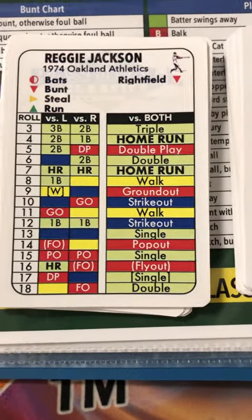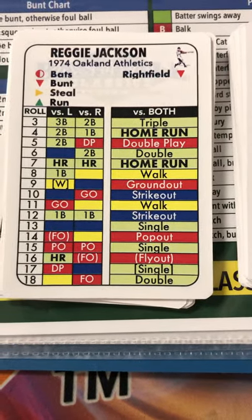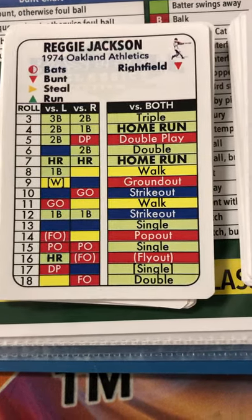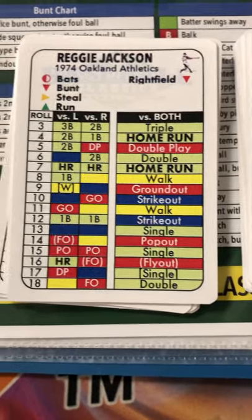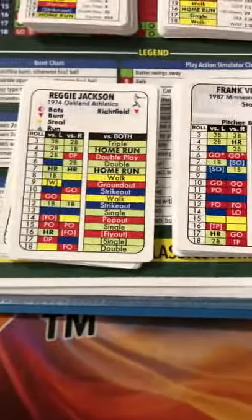Let's look back at the cards from the last video — maybe Reggie Jackson's card as an example. Each player is given a position or positions to play in Baseball Classics. For Reggie Jackson, it's a right field rating because that's what he played in 1974 exclusively for the Oakland A's. He's given the color rating of a red triangle, which is the worst defense you can possibly have. Suppose that Reggie is facing Frank Viola — I'm going to roll the dice so you can see what a potential outcome might look like for Reggie.